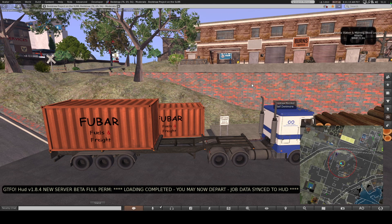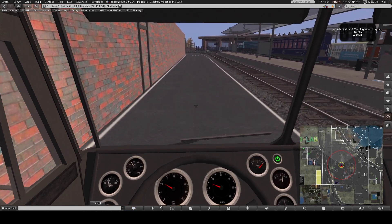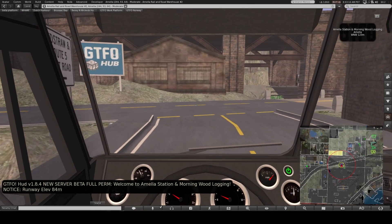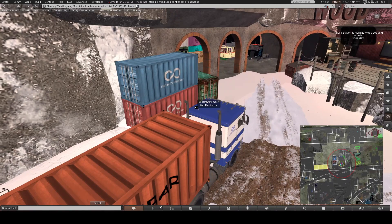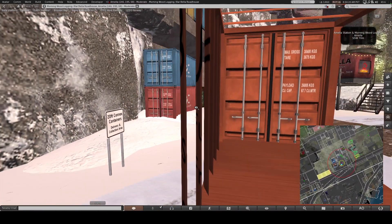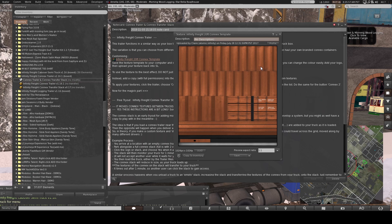I will cover a little bit about how you do the textures, because these things come with texture templates in the pack. But we'll do a delivery first, and then we'll go through the box and the bits in there. So there we go — I'm now loaded up with FUBAR fuels and freight. I'm going to start my engine, go to driver mode, and we're going to drive across the road for a nice quick and easy jaunt.